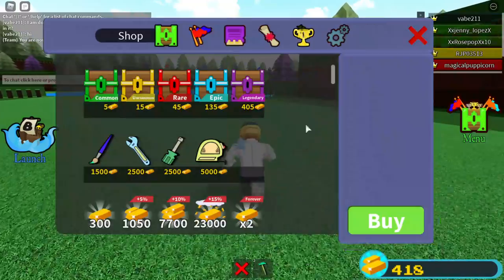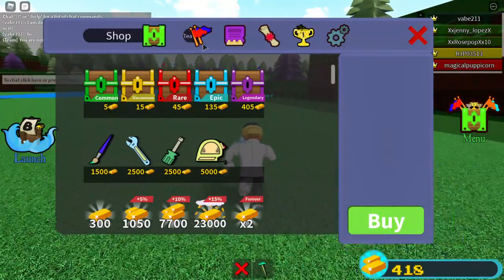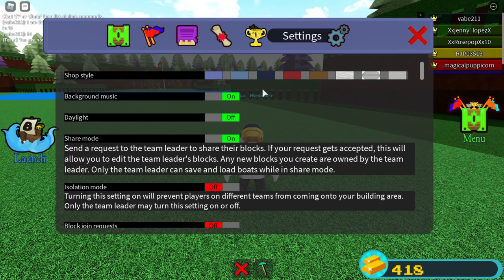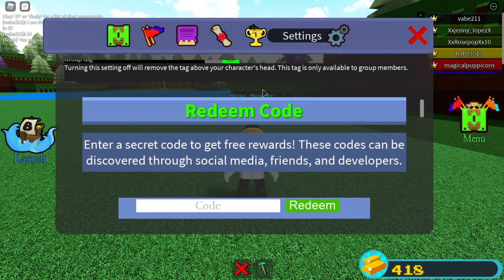Another thing I wanted to show you: some codes for 2021. You want to go to settings, go to here. The first code is 'hi' — that's the code.